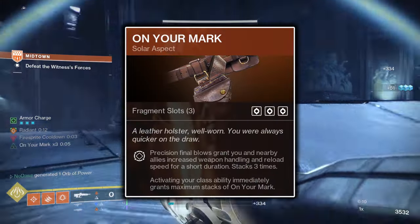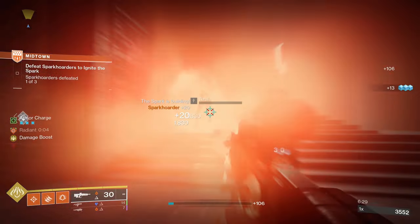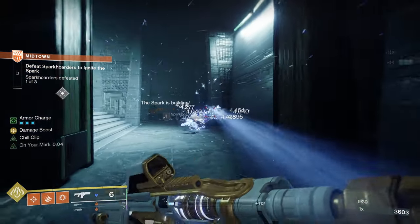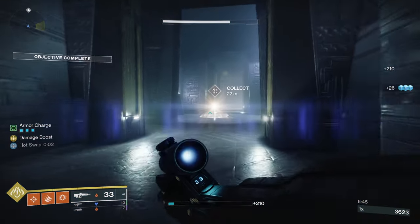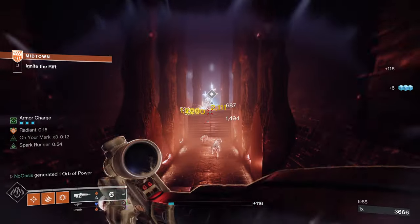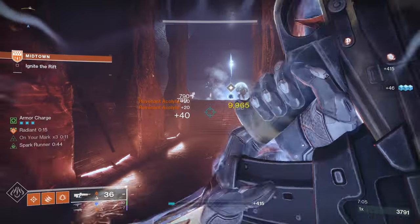Next for aspects, On Your Mark will cause Precision final blows to grant both you and nearby allies increases to both your weapon's handling and reload speed stats for 12 seconds. Every Precision kill acquired while the buff is active will increase the amount of stacks you have up to a maximum of 3, as well as extending the buff's timer to its maximum of 12 seconds. Lastly, using your class ability will instantly grant you all 3 stacks of On Your Mark. On Your Mark is brought mostly for its 3 fragment slots. The Gunpowder Gamble aspect is also an option, but you would have to sacrifice a fragment, and this build makes significant use of all 5 fragment slots.